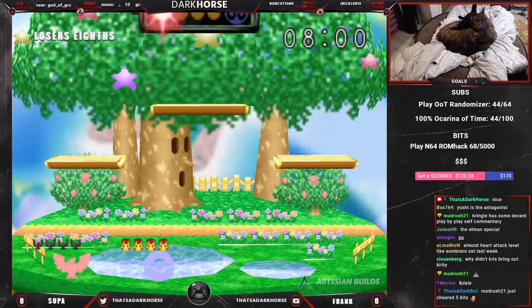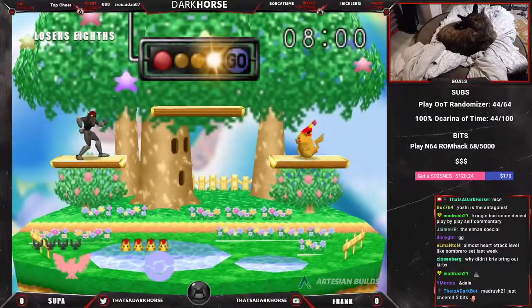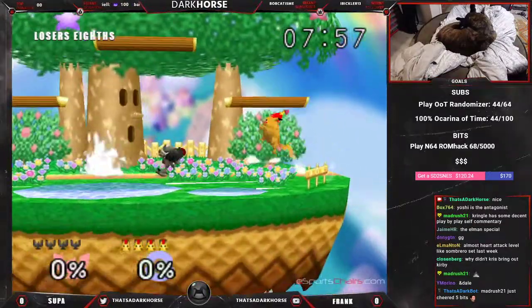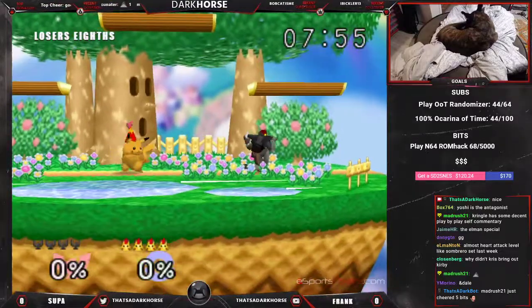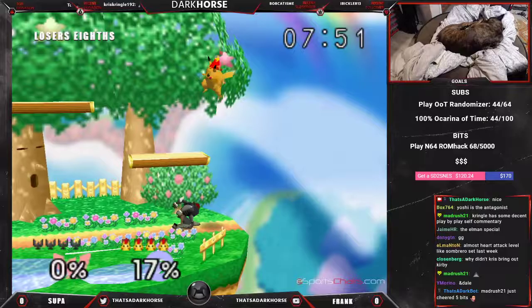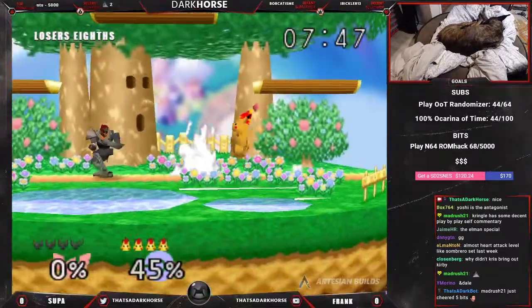Top 8 losers side. We got Frank versus Supa. The winner of this is playing Rob right now in losers quarters. Frank's been doing pretty well this tournament, so I'm interested to see how he does in this match.